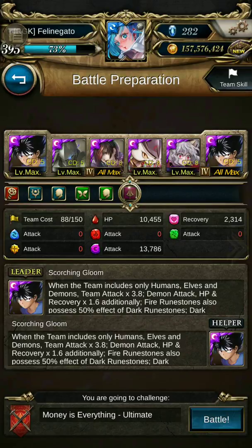Hi everyone, welcome to another TOS video. In this video, I'll be playing the ultimate stage Secret Deal on the Sea using a Hiei team. This team will satisfy the Mono Dark as well as the Mono Demon achievement. I'll give you tips and tricks along the way, so let's begin.